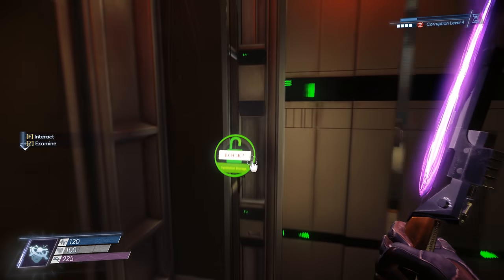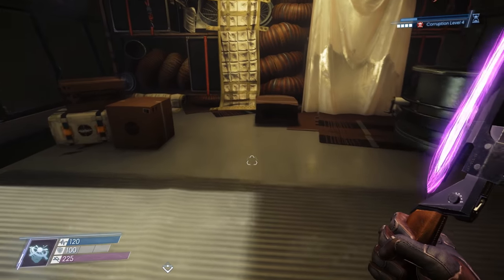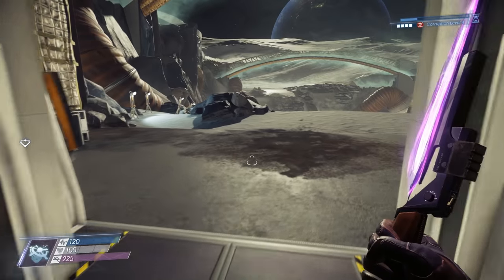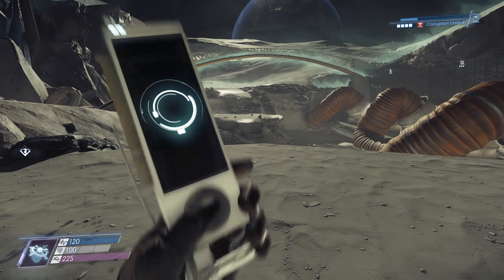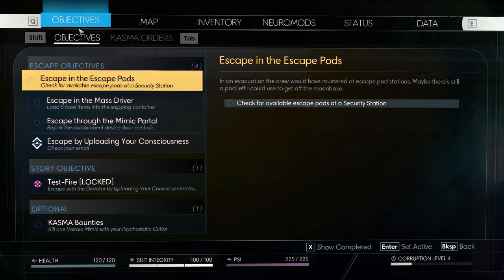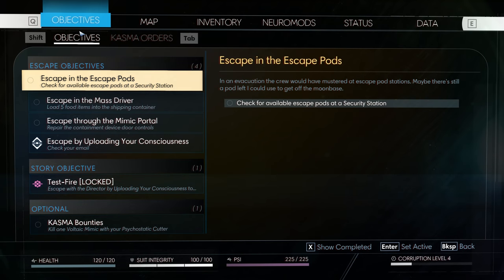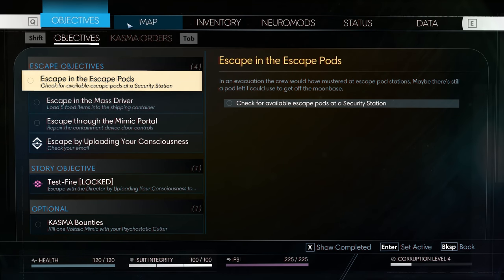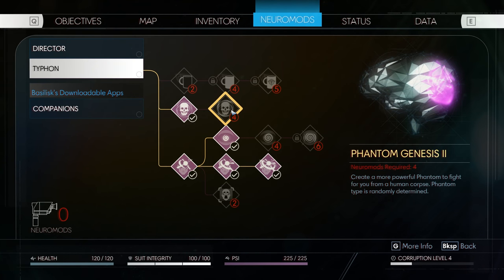Welcome back to Prey Mooncrash. I've re-entered the simulation without resetting it as Riley Yu. I'm going to try to complete Riley's objective without resetting. When we played as Vijay, I managed to scan a weaver, which allowed me to get the neuromod Phantom Genesis 2 with Riley Yu — which is what I need to unlock the story objective for Riley. Got to do this to upload our consciousness.